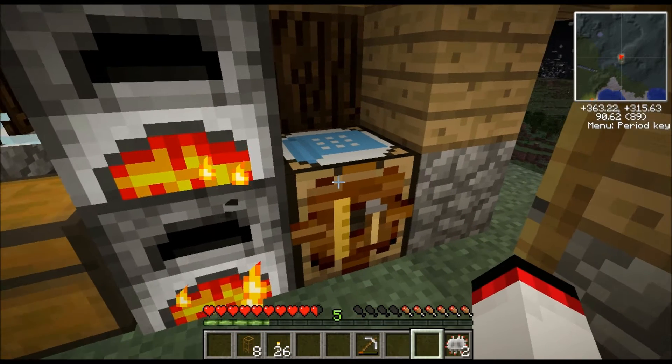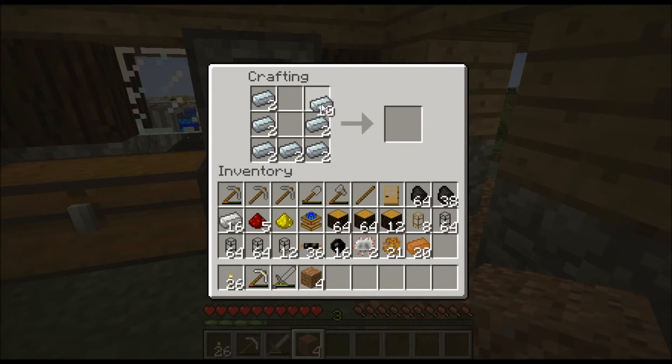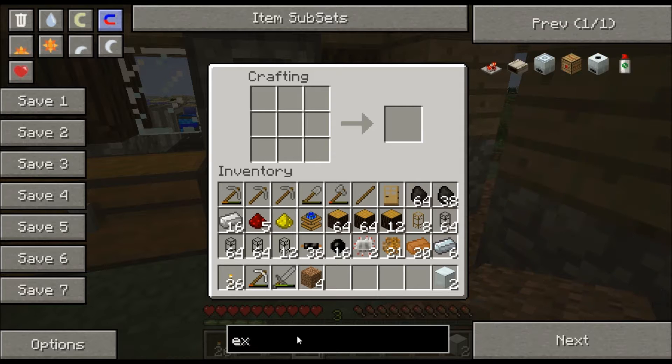I'll be right back when that's done cooking. Okay guys, I'm back. A creeper blew up my house but I'm fine and my house is fine, so that's all that really mattered. Now that we have these machine blocks, this is what's needed to craft an extractor.